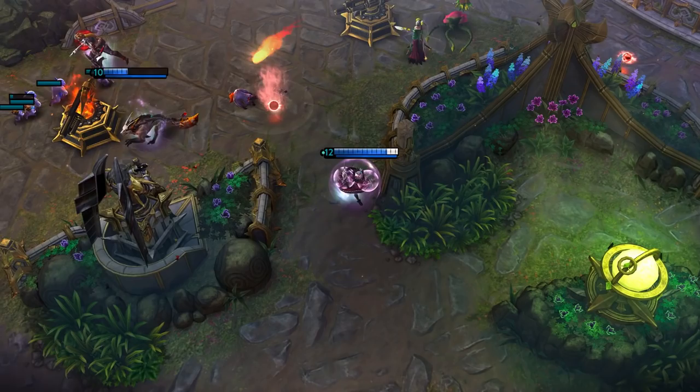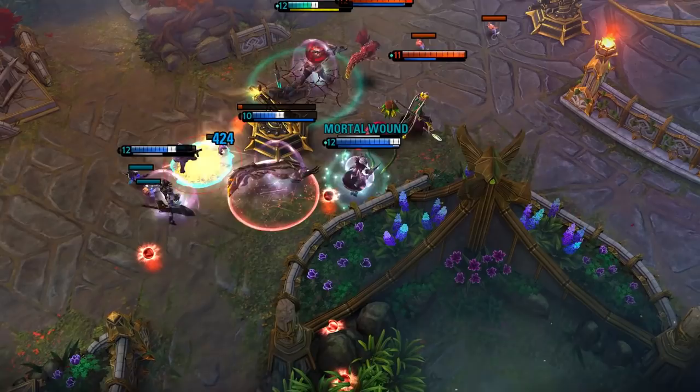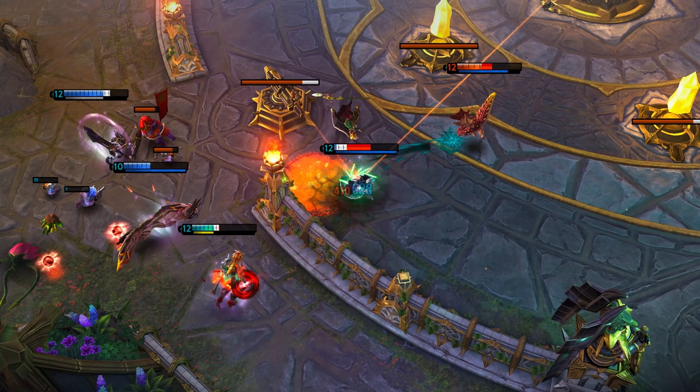As her team sieges an enemy turret at mid lane, Maleen sees an opportunity to dive the enemy Celeste and Scarf and go in for the kill. She swaps into her light form and uses her empowered basic attack to slow the Celeste, bringing a quick end to the would-be Star Queen. However, now she's caught in an awkward position. The nearby turret is locked onto Maleen, and the nearby Scarf is ready to burn her to a crisp. Fortunately, she is already in dark form. She sinks into the shadows, forcing the turret to target someone else. As soon as she pops back up, she finishes off the Scarf.